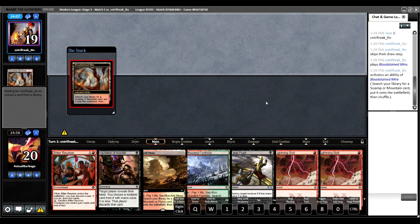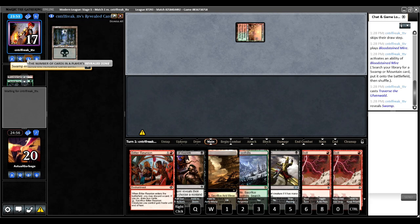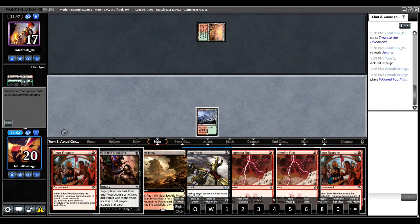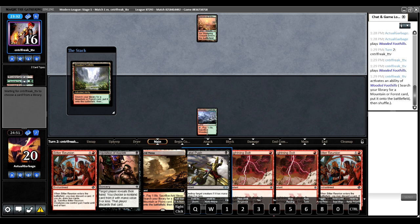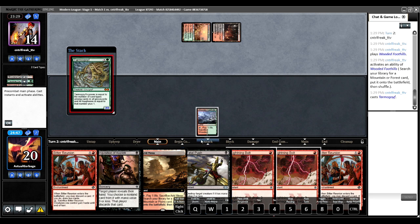We got a Bloodstained Mire, a Traverse to Uvenwald — some kind of deck that I'm not 100% sure about yet. Looks like the Jund deck. Is this just Traverse Jund? Kind of looks like it. So I gotta decide if I want to Fatal Push on the end step or just get my triome. I got two Bitter Reunions so I think I want to make sure I hit my third land drop — we'll go ahead and fetch shock, don't need green yet.